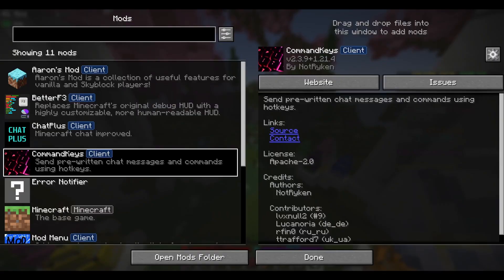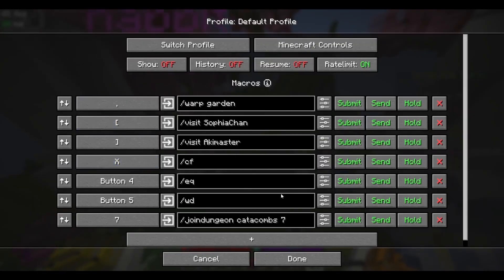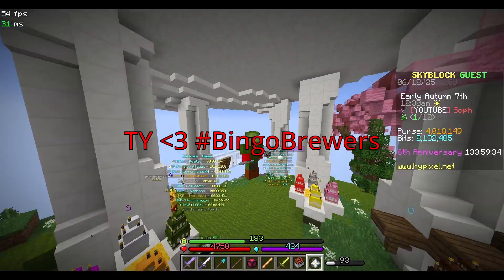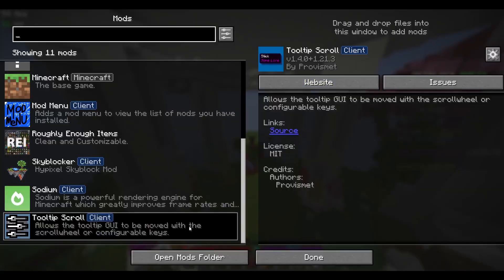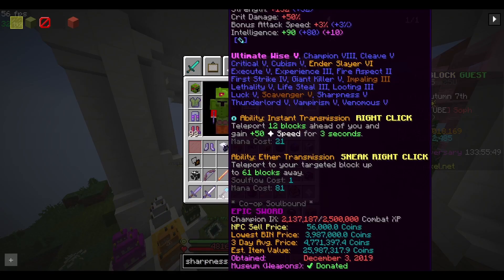Command Keys is just a really nice version of Skytils' custom keybinds. Here you can set a bunch of different commands to certain keys so that when you press them, you activate that text. It's really useful for warps, chocolate factory, maybe a thank-you message, or anything of the sort. Tooltip Scroll is really useful for just scrolling across really long item tooltips so you can actually see the full thing.